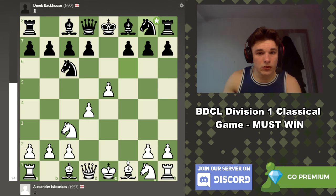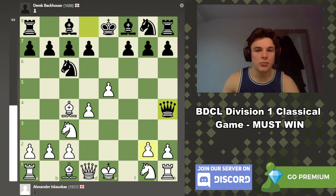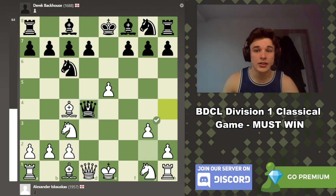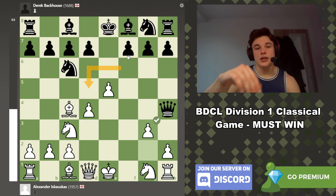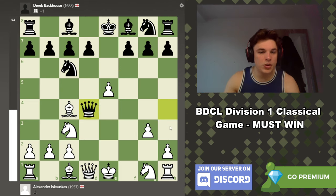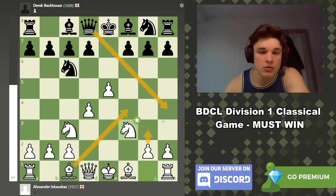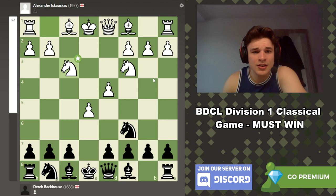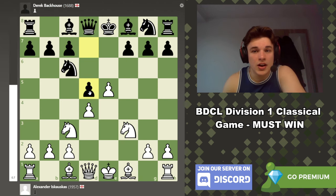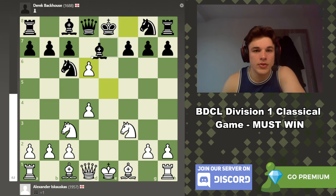I went Nf3, which is an important move. While you might want to play Bc4 to target the f7 pawn, Qh4 is a problem — you can't really go g3 because not only does the d4 pawn hang, but the knight controls that square. So Nf3 first, to control the h4 square. Just look at the position from the black side — this is rough. The best move here is d5.